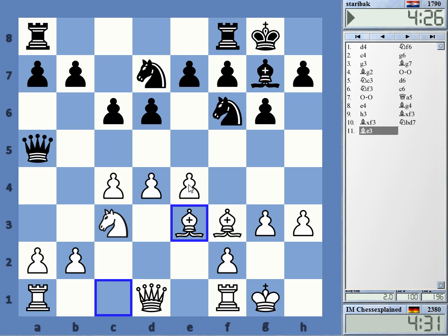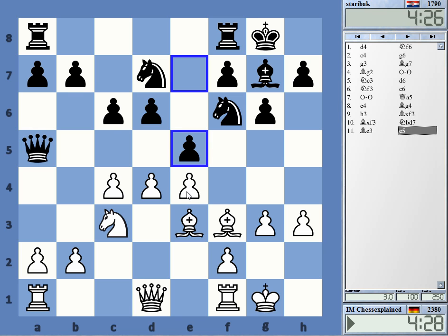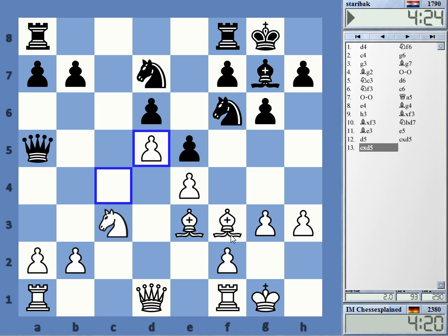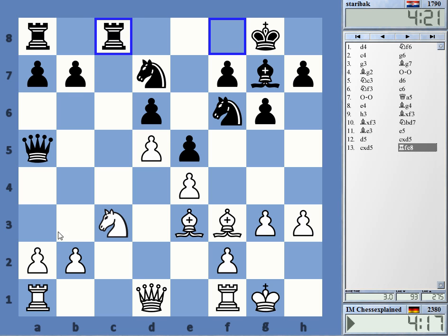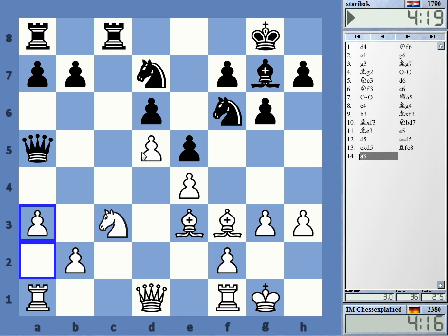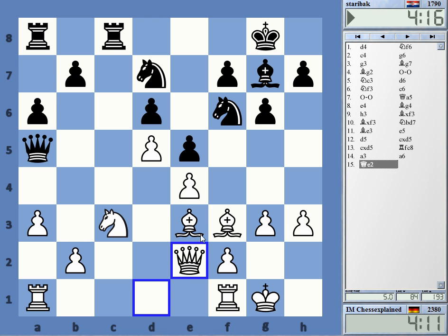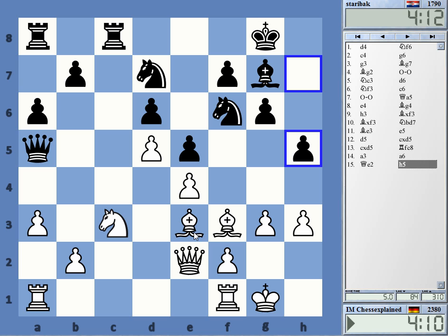White now has two basic possibilities: he can play d5, keeping the position closed, or he can keep the tension. Keeping the tension is the more ambitious option, but I also think that this kind of position with the closed center is quite nice for white. I had studied this opening line for black some time ago, but ultimately didn't like it so much because you have some problems with piece activity.